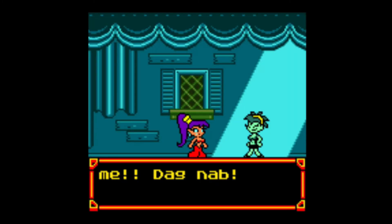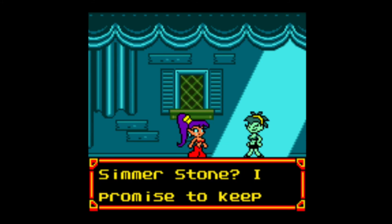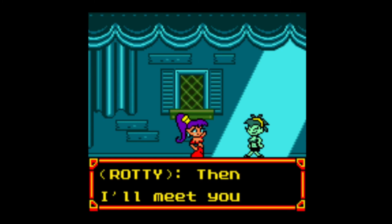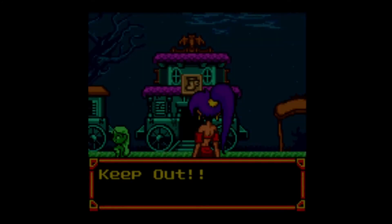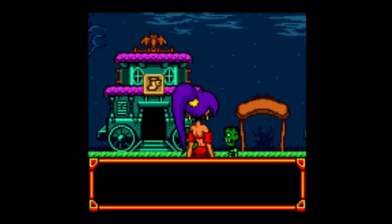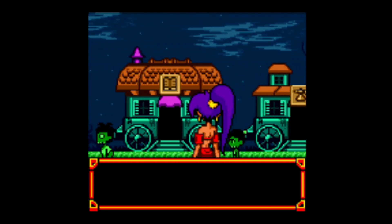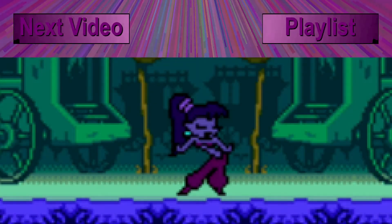There we go — we did it! You beat me, dagnab. Look, Shantae, you've got passion and I like that. What do you say I help you get that Simmerstone? I promise to keep the snacking to a minimum. Then I'll meet you at the door of the Cackle Mound. Later. And that's where we'll end things today. Next time on Shantae, we'll head to the Cackle Mound to find the Simmerstone. Stay tuned. See you next time.